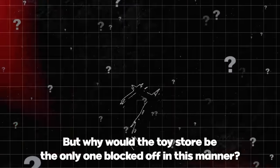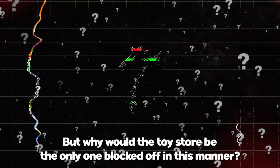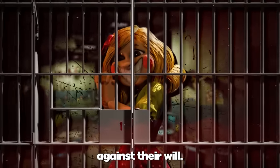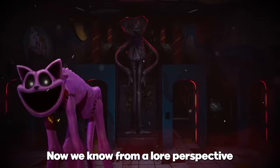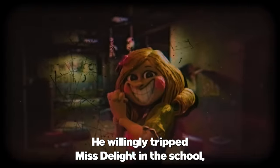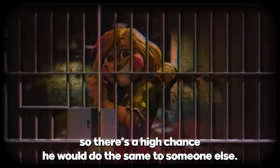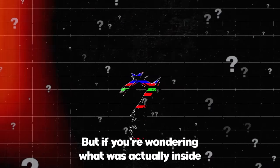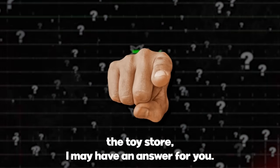Why would the Toy Store be the only one blocked off in this manner? Maybe it's another Miss Delight scenario, and a toy is trapped inside against their will. We know from a lore perspective that trapping people is a Catnap specialty — he willingly trapped Miss Delight in the school, so there's a high chance he would do the same to someone else. But if you're wondering what was actually inside the Toy Store, I may have an answer.